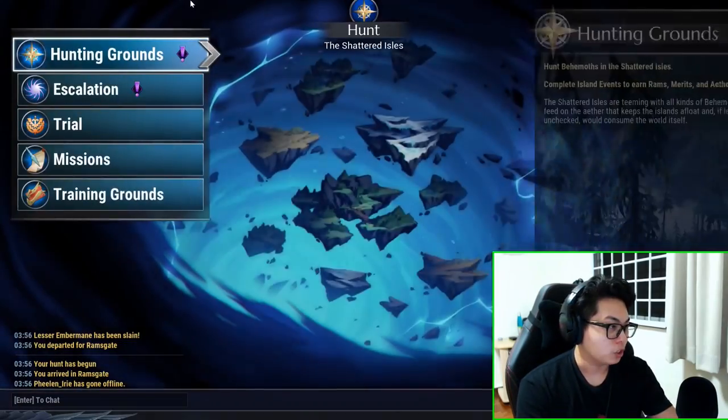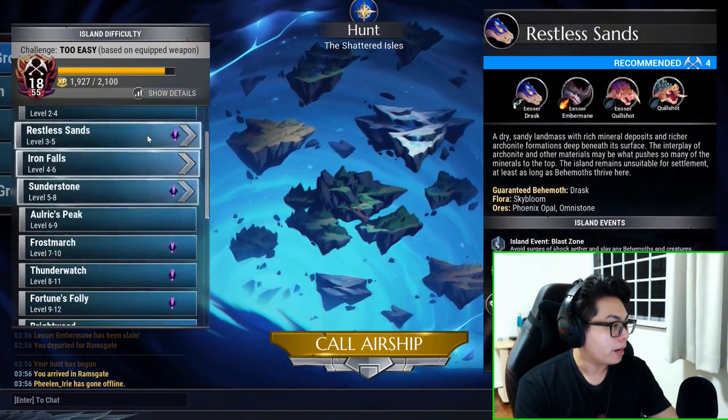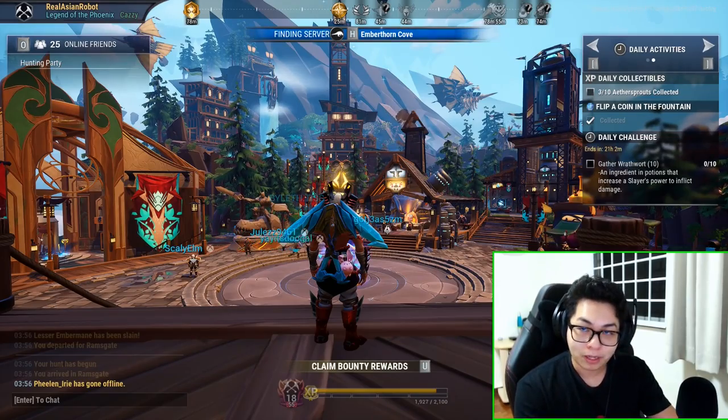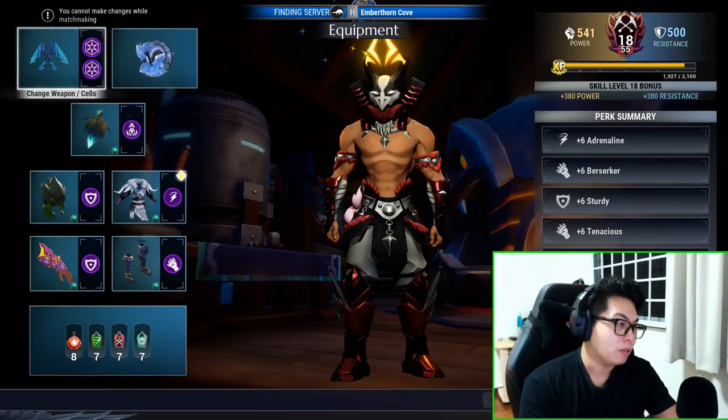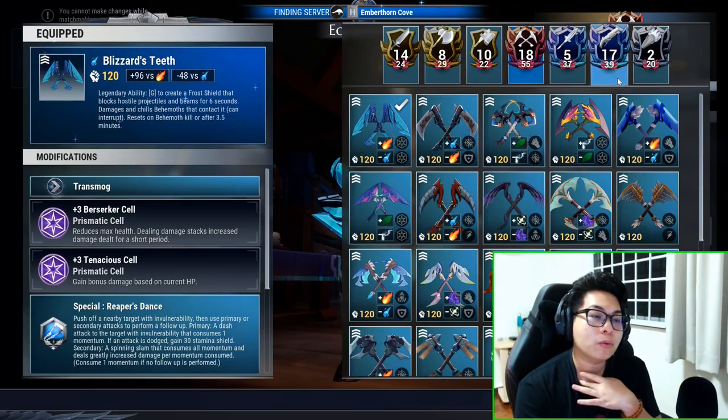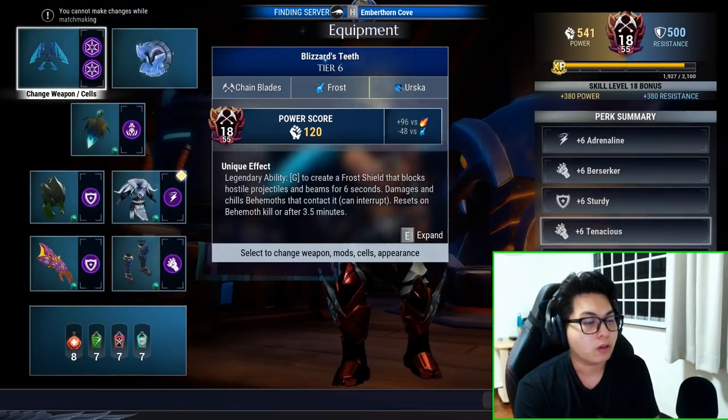I'm putting in trash cells — not that the cells themselves are trash, I just made this build for fun. We're going back to Emberthorne Cove. After the chain blades, it'll be war pike, repeaters, and strikers.